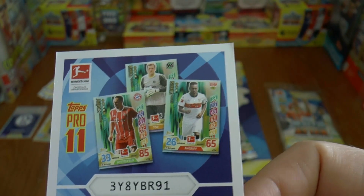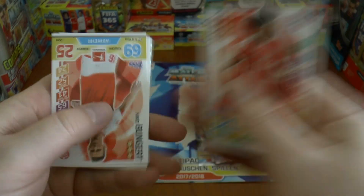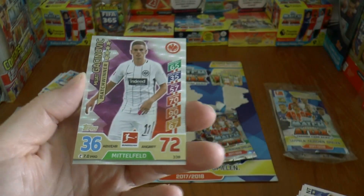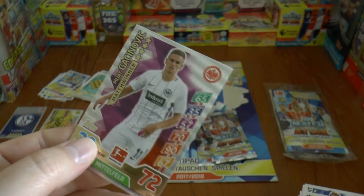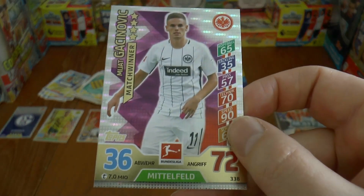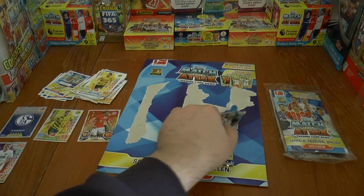There's the Pro XI card for that one. We've got Kingsley Coman, who has now permanently transferred to Bayern Munich from Juventus. Aaron Hunt, of course, with the English mother. And here's our first Man of the Match card — or match winner card — which is Gachinovic of Eintracht Frankfurt. Quality side. We'll pop the Man of the Match down there and continue on.